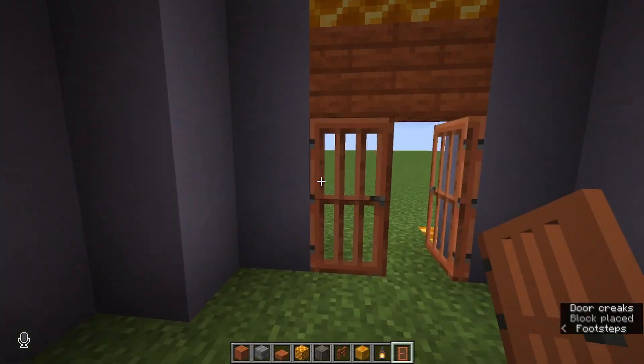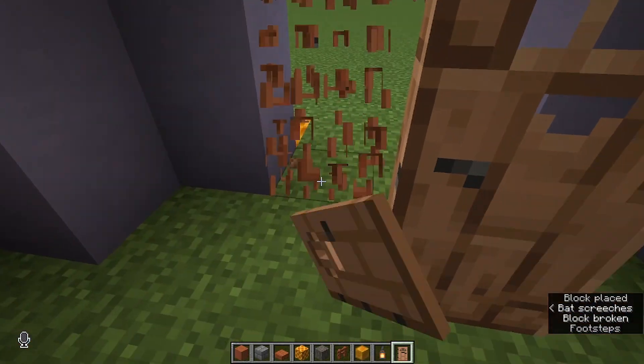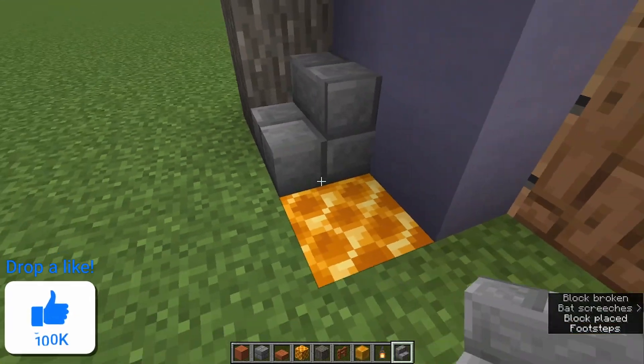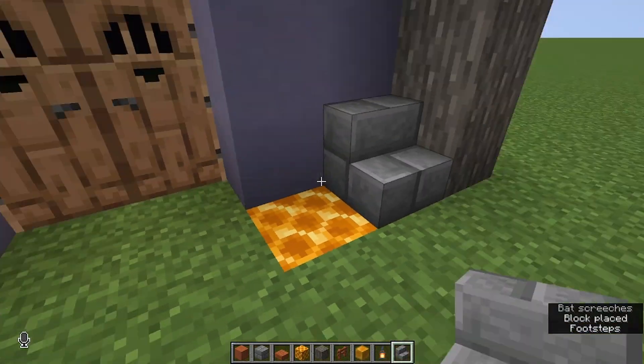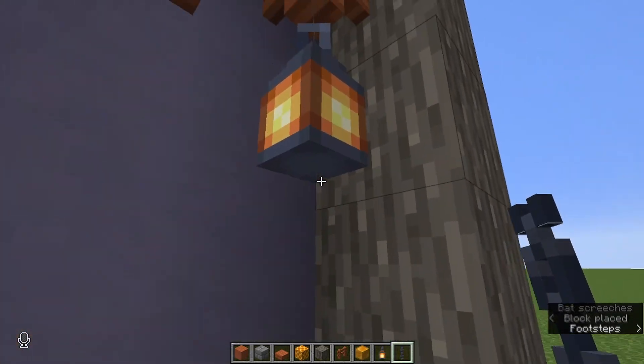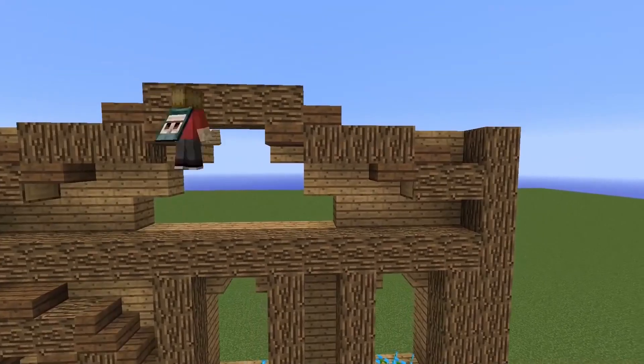These acacia doors kind of look really awful, so I'm wondering if switching them out with something like jungle might look decent. I'm not sure how much I'm liking this. Throwing in a couple of these around the bottom might help a little bit, then maybe some chains to connect that to the stairs. I'm still not liking how this looks, so let's try something different.